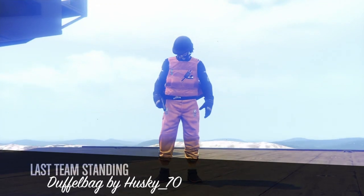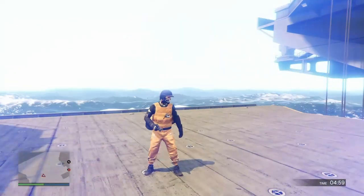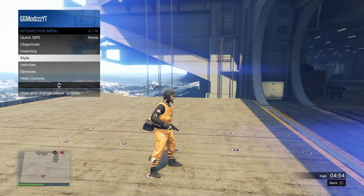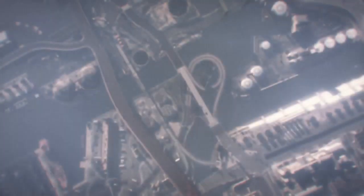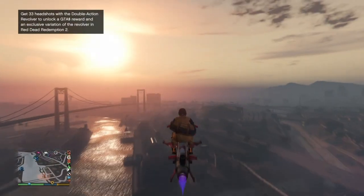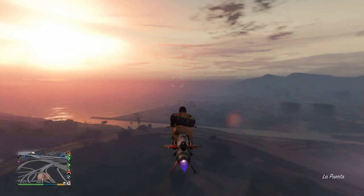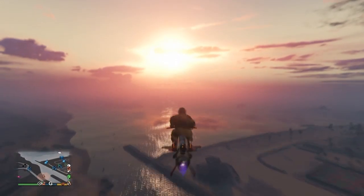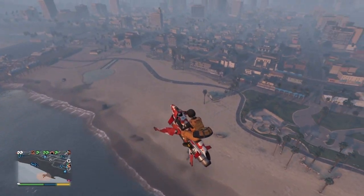Wait until everybody has readied up and you spawn on the platform with the orange duffel bag. Once you can move around, bring up the interaction menu, go to style and accessories, then press left on the d-pad once to equip the earpiece. Make sure you're not already wearing any accessories. Once you've equipped the earpiece, exit using your phone and you'll load back into GTA Online with the duffel bag.